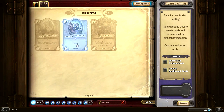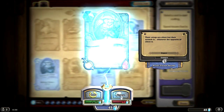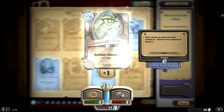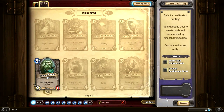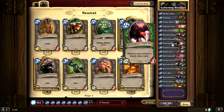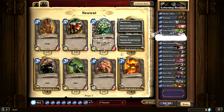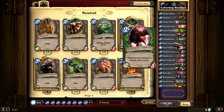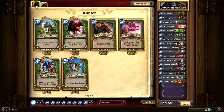The Stranglethorn Tiger is pretty decent, but I don't think we need any more 5-drop beasts. I want to make a couple of Iron Beak Owls. Not only is it a beast, but it silences minions that are going to be quite difficult for us to deal with. I'm going to drop the Silverback Patriarch for one Iron Beak Owl, and drop the Bloodfen Raptor for the second Iron Beak Owl. The Iron Beak Owl as a utility creature is just going to be better for us.